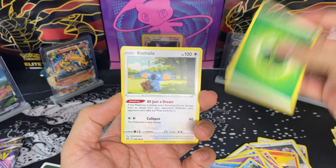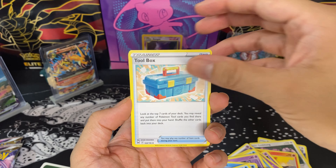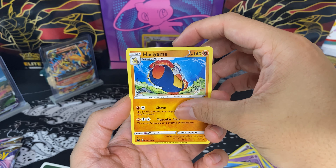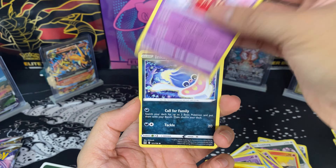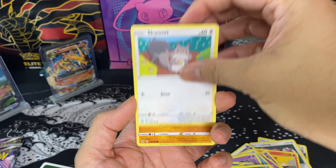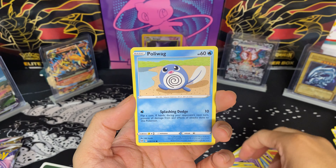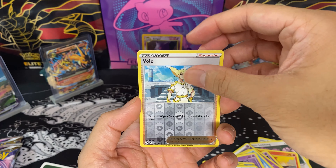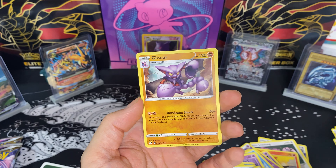Fifth pack: Leaf Energy, Komala, Toolbox, Ariyama, Jynx, Inkay, Squawkabilly, Phanpy, Poliwag, Reverse Volo, and Regular Rare Gliscor. Two hollows — trash.